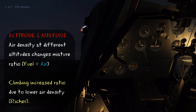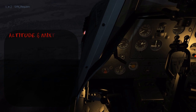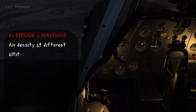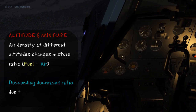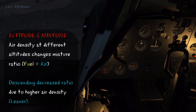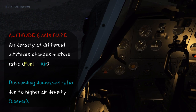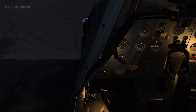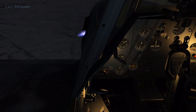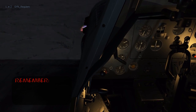Now with best power at 3,000 metres, I'm going to dive down to sea level — think about what's going to change. As we descend through 1,300 metres, we're entering more dense air, so the ratio is going to decrease, giving us a leaner mixture than normal. You can see this evidenced by the blue flame. At full throttle we see how vibrant the blue flame is, so we enrich the mixture and go back to best power.